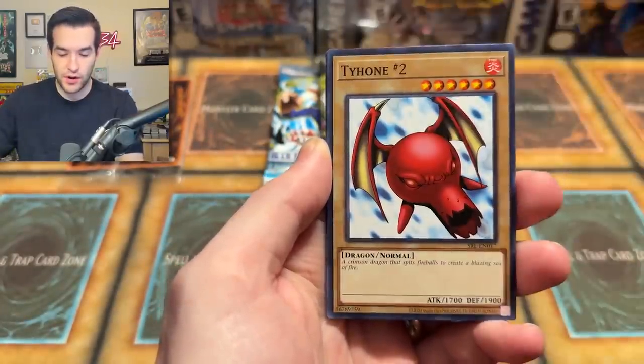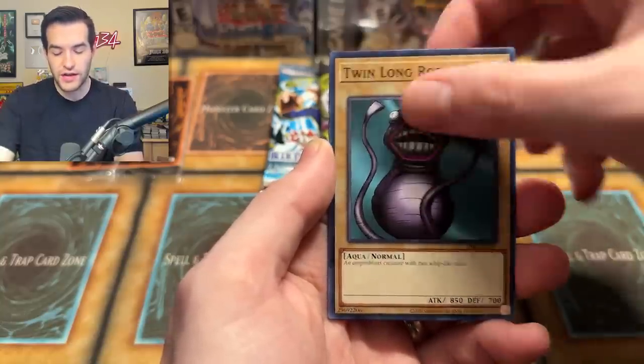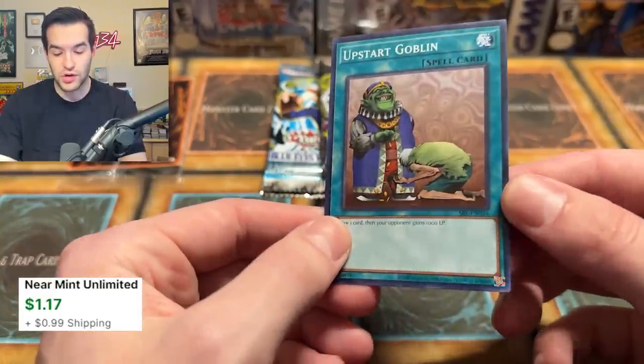Let's see if we can continue that luck and pull something crazy. We have Sonic Bird, Fairy's Hand Mirror, Ceremonial Bell, Gravekeeper's Servant, Mystic Tomato, and an Upstart Goblin. Upstart Goblin — another reprint for that, pretty nice card. Probably not going to be a dollar anymore now that there's so many flooding the market.